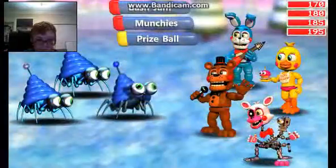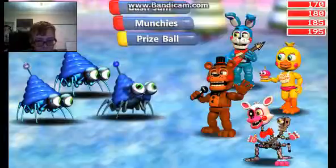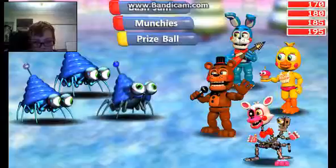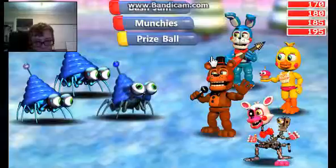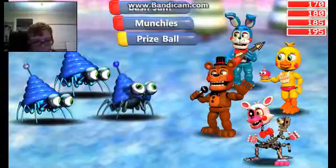This one looks like the most interesting — like, what the heck is going on here? Then we got this next one, the enemy's name is Chillax. I think this may be — it's hard to tell who's attacking in this image. We're just gonna say it's Toy Freddy. Bash Jam, Munchies, and Prize Balls — those are the attacks from whatever character that is.